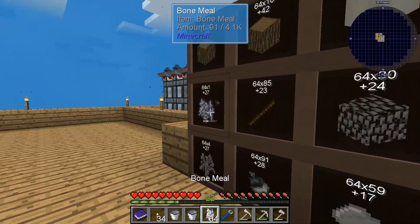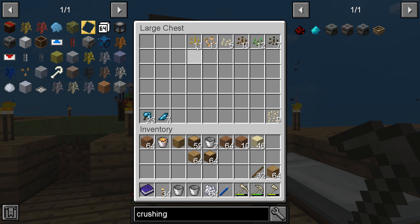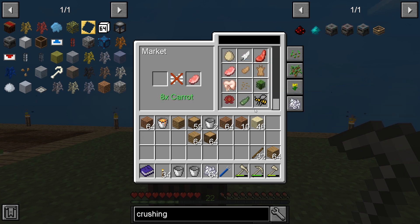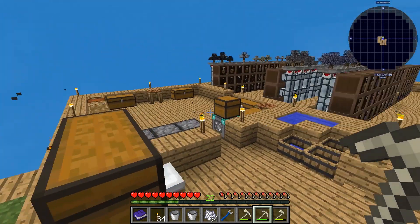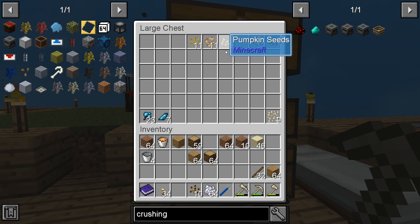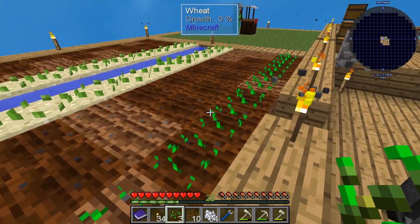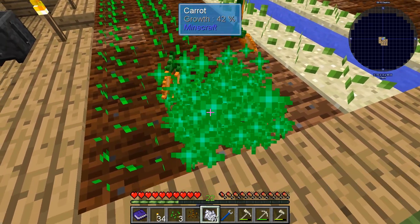Bone meal should be on this side — yep. Let's get our potato seeds while we're here. Wait, is it potato or carrot seeds that I needed? For the bacon, carrots — we'll need lots of carrots. Here we go, we'll plant all of those. We also need wheat — I remember seeing that. So let's plant one row of wheat and one row of carrots.